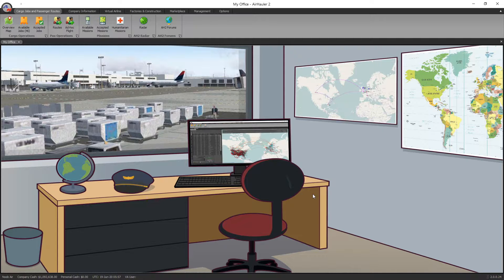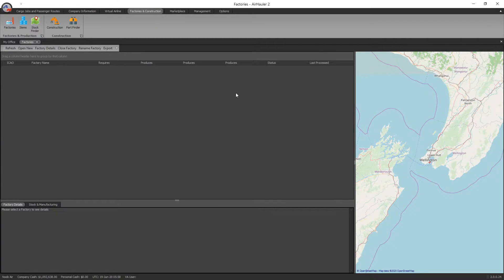So factories — what are they all about, what do they do, how do you set them up, and how do you make some money? In our office, go up to the top, click on Factories and Construction, then go to Factories right here. This is the screen which shows current factories that you have built and what they're currently producing.